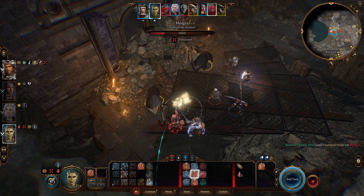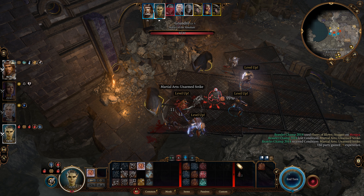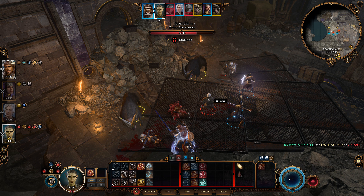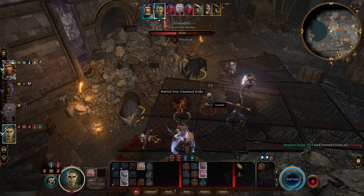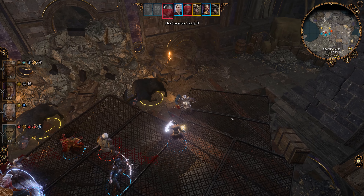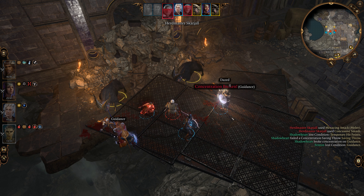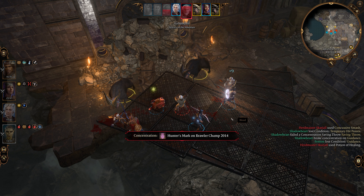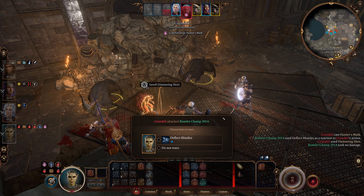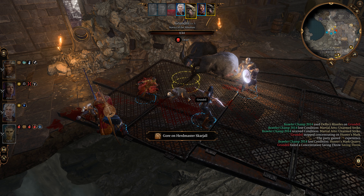Number one: this build is very strong in single target stuns, or single target anything — like push attacks and such. Number two: this monk's gonna have high mobility as long as you're not wearing any armor. Number three: multiple attacks per turn. Number four: low cost on equipment. Number five: you have very high strength and dexterity with this build, so you could be one strong monk. Another advantage is elixirs — when you use certain elixirs you're gonna be a real beast with this build.